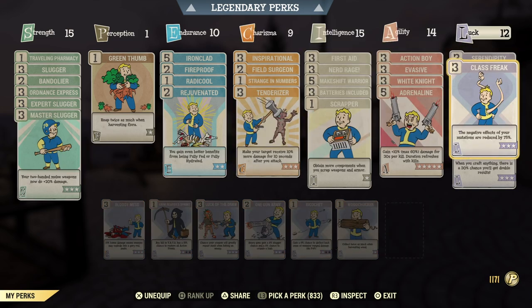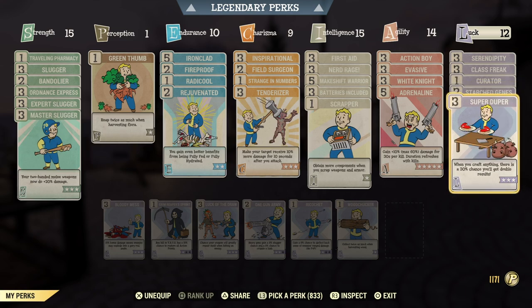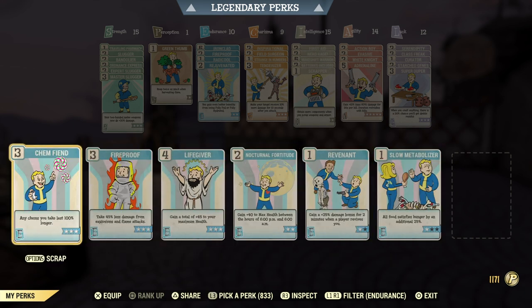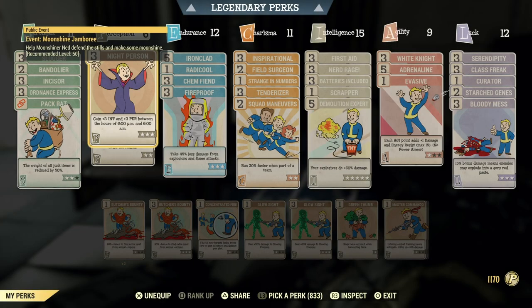Curator perk makes your bobbleheads last an extra hour, and it also works for magazines, so use it if you don't have many bobbleheads or magazines. Chem Fiend perk will make your berry mentats last twice as long - from five minutes to ten minutes. After the five minutes you won't see through walls anymore but the mentats are still active. When you're addicted to them, the little square in the bottom right of your screen goes orange when you're not on berry mentats - a good indicator of when to pop another one.